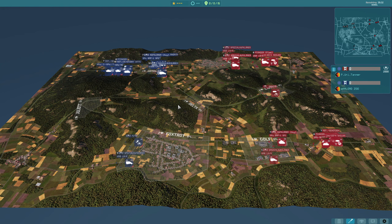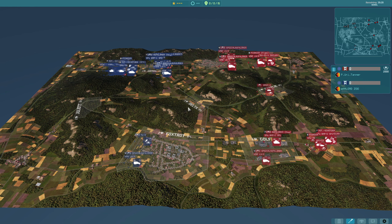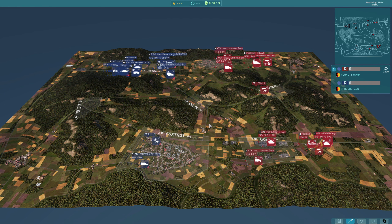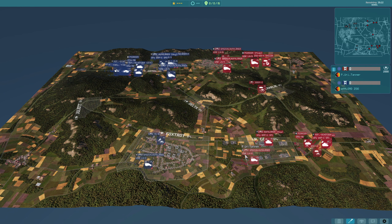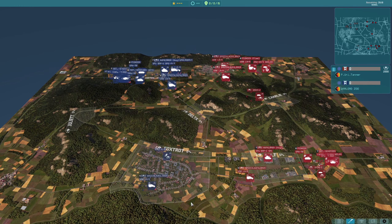Hi everyone and welcome back to our second game in this matchup between Tanner and Warlord. Today we have both players playing as the 7th Panzer Division, the East Germans. Tanner is in red on the right and Warlord is on the left in blue.